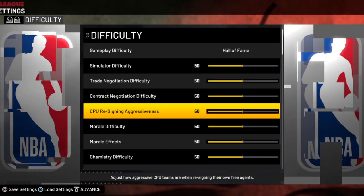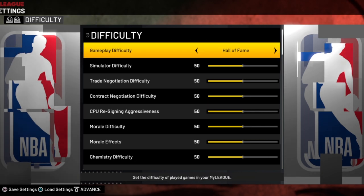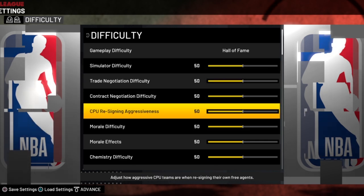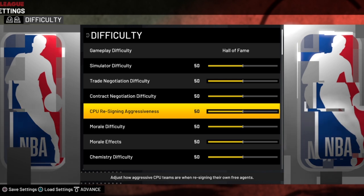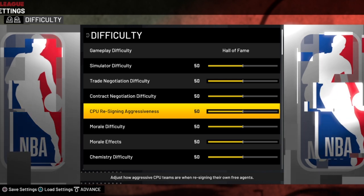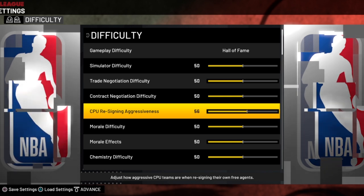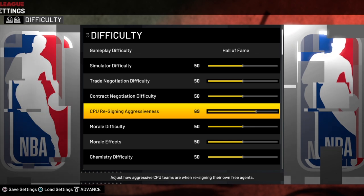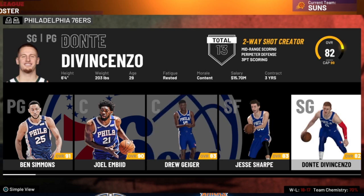Here's the slider that did the trick: the CPU re-signing aggressiveness slider, found under the difficulty category. This slider makes a huge difference — it was so clear in my testing. Once I got it to the right level, I saw just the right amount of movement over and over again. Set it at 75.